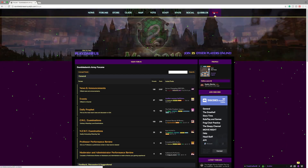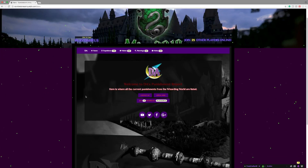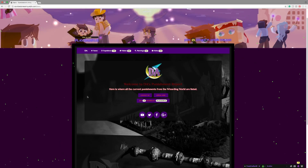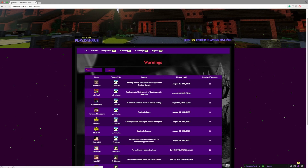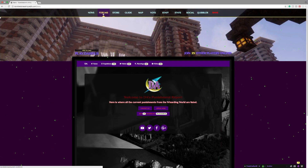The last tab that we have right here is the Bans tab. I don't think this will be too useful for you if you're not on the Wizengamot or the staff team. But right here you can see all the expulsions, bans, mutes, warnings, and kicks of every single player.